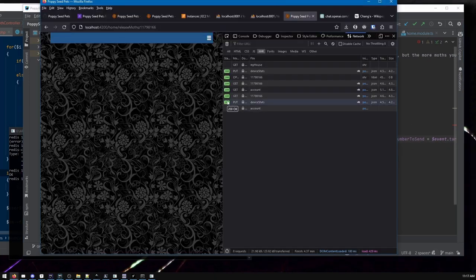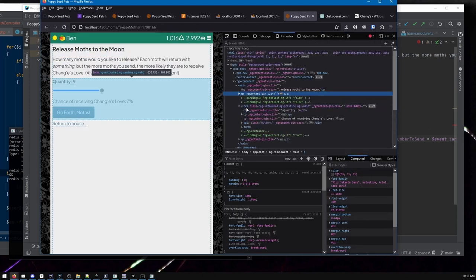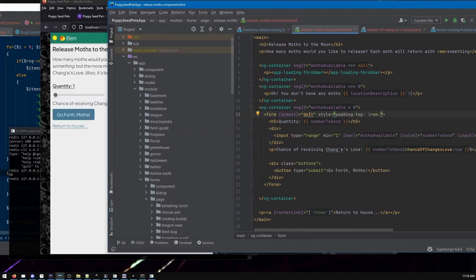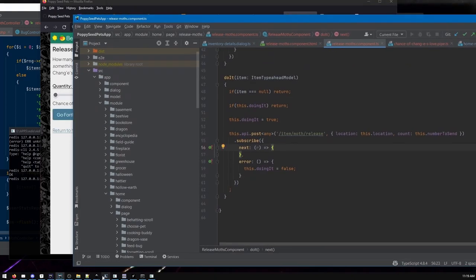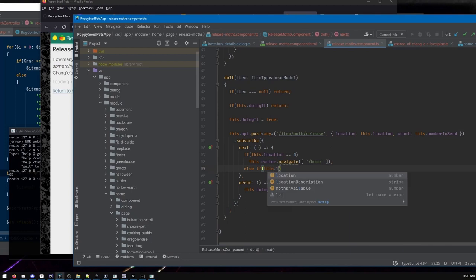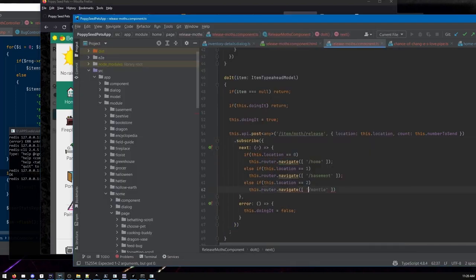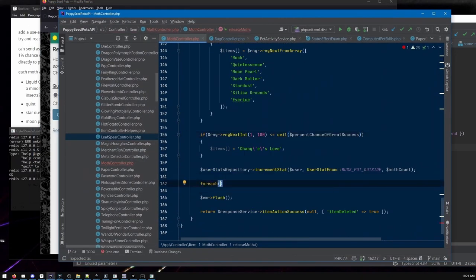I was having some trouble with range inputs — they're kind of funky. That's a built-in HTML input type, not a very common one. Angular support for it seemed a little weird. I'm not using the latest version of Angular — I think it's version 13 or 14, and I think they're up to 15 or 16 now. Maybe they've fixed it. I had to do something a little wacky there.